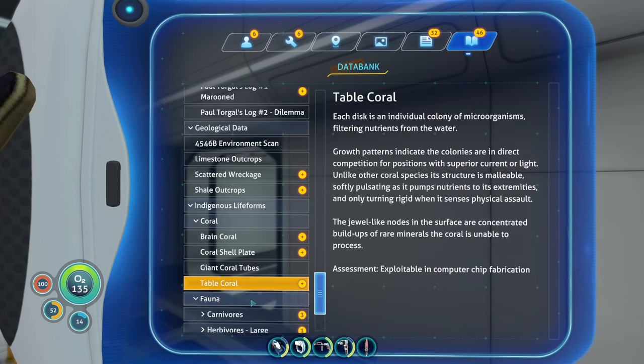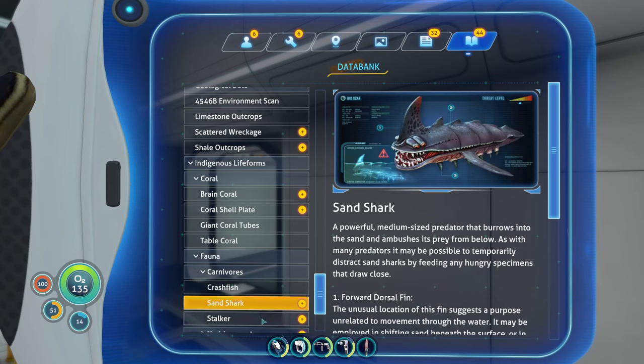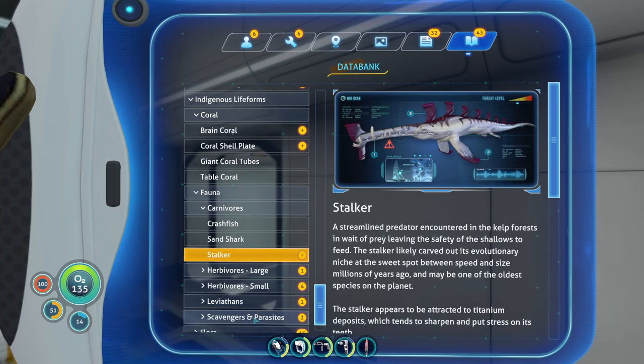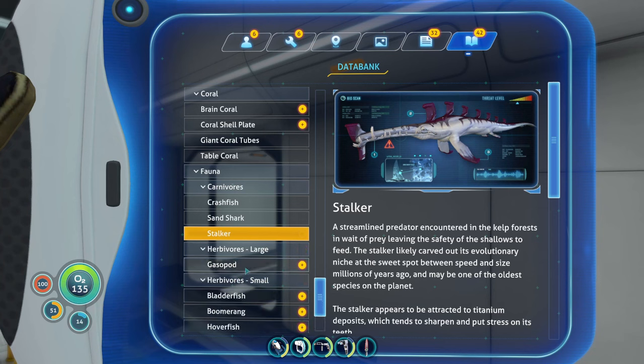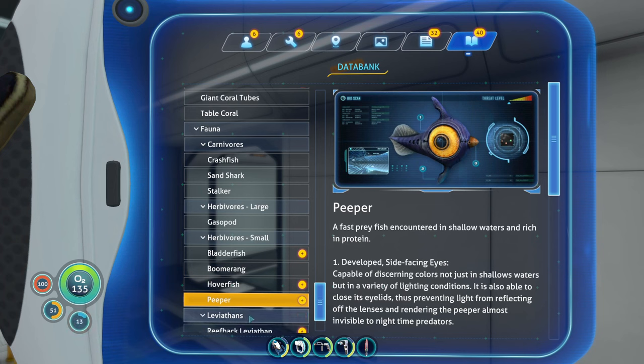I need to remember to keep scanning stuff. Crash fish is a carnivore, sand shark, stalker, gazopora. Of course we've got all the little fish that we've scanned. Leviathan — reefback leviathan. Scavengers and parasites, scuttlebug, flora.